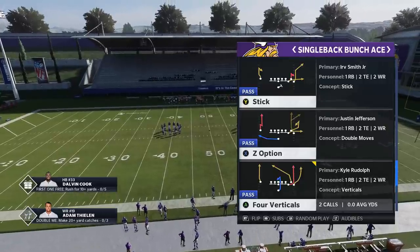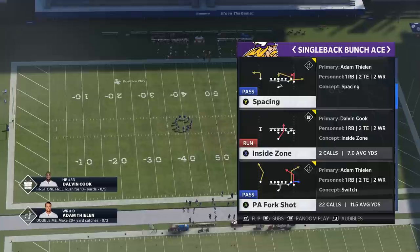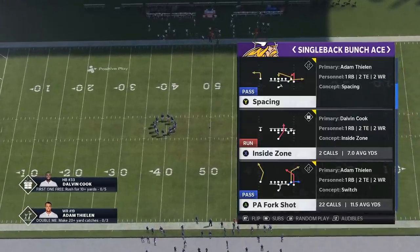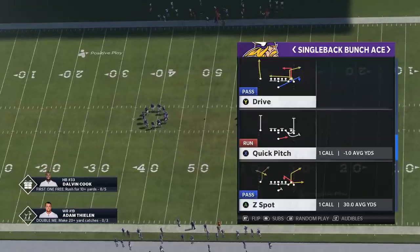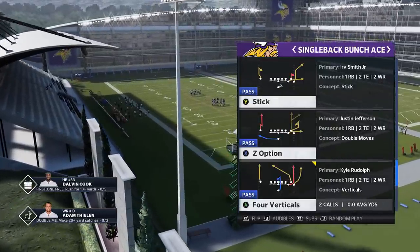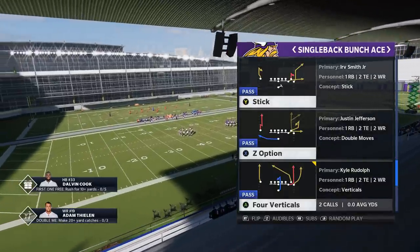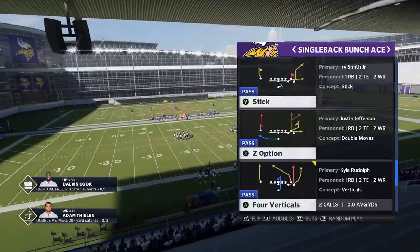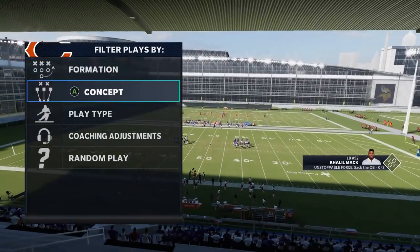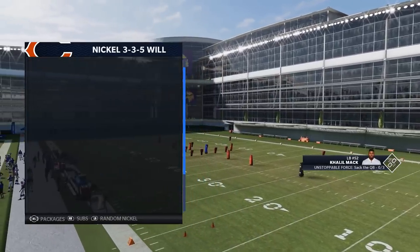I'm going to show you guys a full scheme — a couple of really good man-beating plays — because man zero and man one are probably two of the hardest and most popular defenses right now. This particular play is found in four different playbooks. I've had a lot of requests for Seahawks plays — it's in the Seahawks, the Bills, and the Browns. If you use any of those playbooks, you'll have this in the Single Back Bunch Ace. We're going to pick the Z Option.